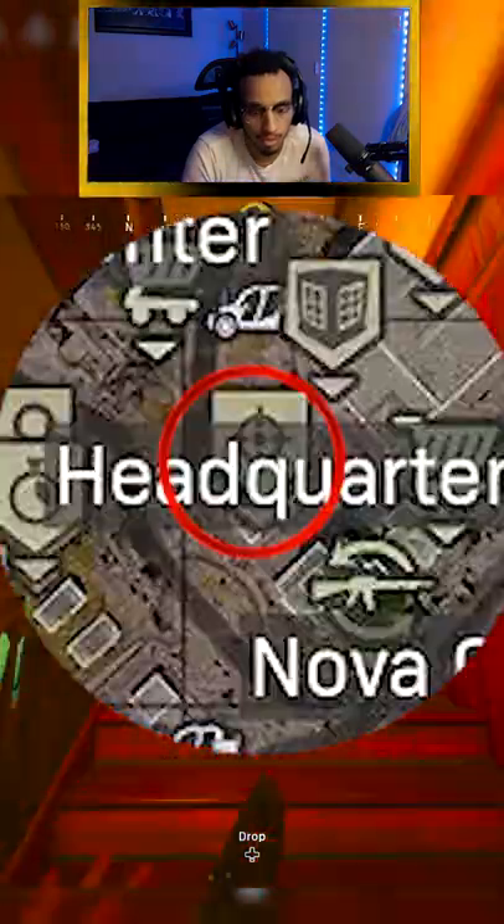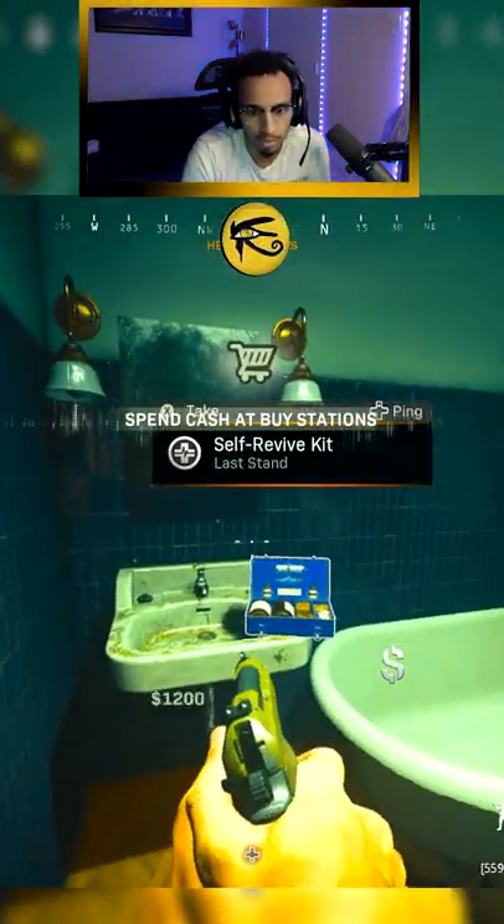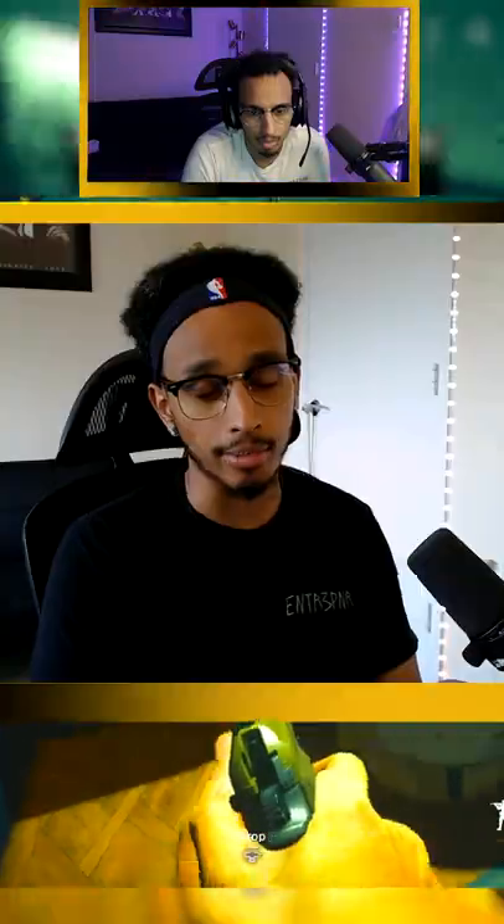Spot number 3 is located on the second floor of headquarters, and voila, you grab the self res and you're able to get downed again by a different sweat — congratulations.